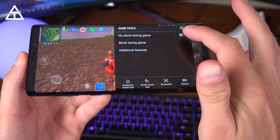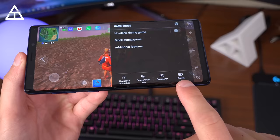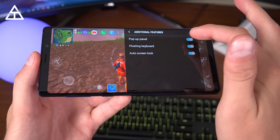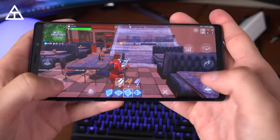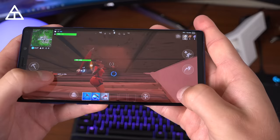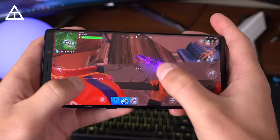On the Note 9, you also have a feature called Game Tools. If you swipe over, you can choose no alerts during the game, screen touch lock, take a screenshot, record, or navigation button lock. There are also additional features like a floating keyboard, auto screen lock, and a pop-up panel — nice that you can turn off alerts if you're focused on the game. And of course, with the Note 9, you get the amazing 6.4 inch display — definitely the best display on any phone right now in my opinion. It's a fantastic Super AMOLED display that really looks great when you're gaming.